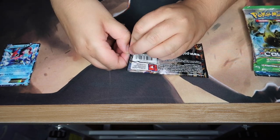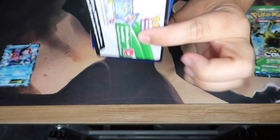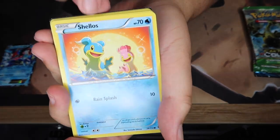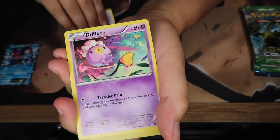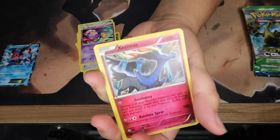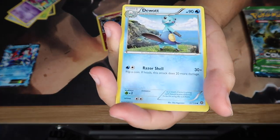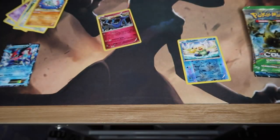Of course it's got a code — it's a white code so we might get something good. Let's find out. We've got Shellos, Dino, Lord — who cares — a palm. The reverse hollow is Oshawott, and our rare is... Xerneas! A hollow Xerneas — very nice, very cool, very very nice. I like that one. There's your code — not bad, not bad, not bad.